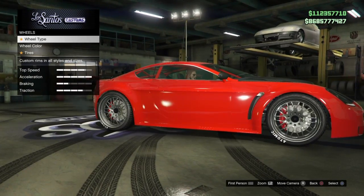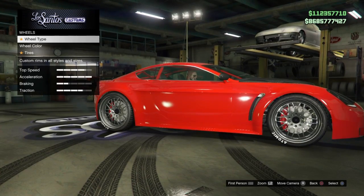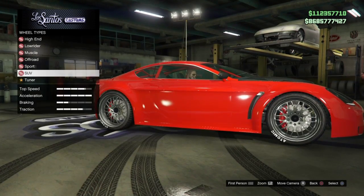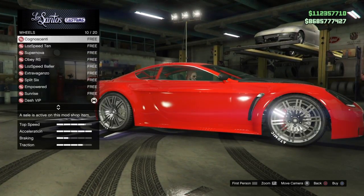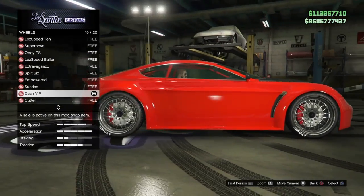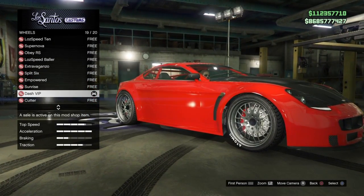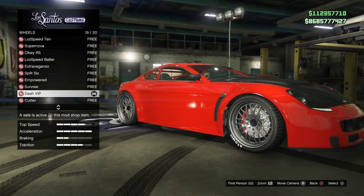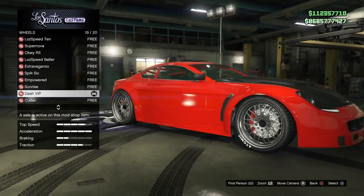Now this is where you need to listen up because the wheels and tires are the most important thing about drifting — not only in the game but in real life. What I found is you're going to want SUV rims in chrome. They are free. Don't pick just any of them because the Dash VIP chrome rims work the best out of any other rim in this shop. Try it for yourself — you will see a difference between the Dash VIPs and, say, the split sixes.